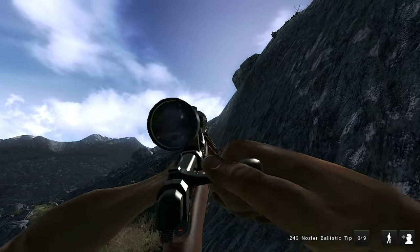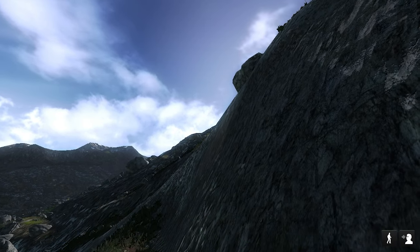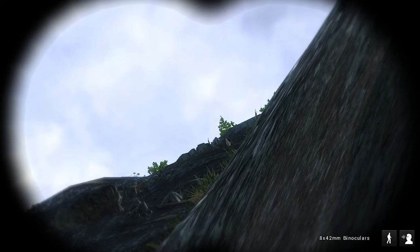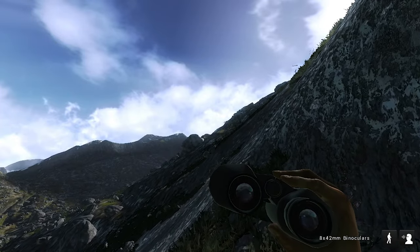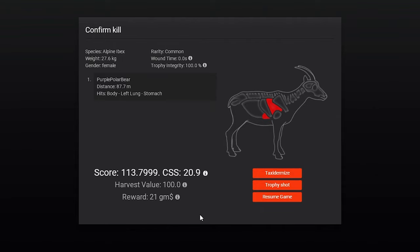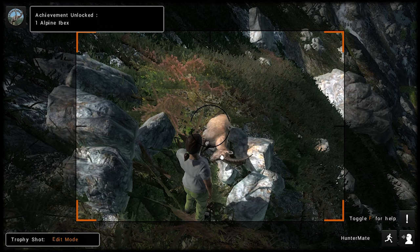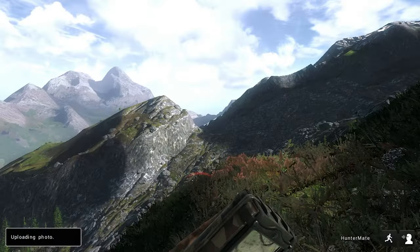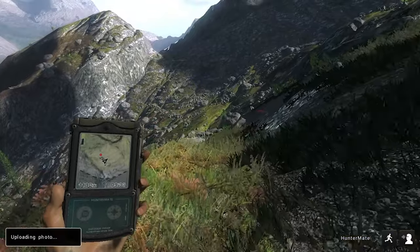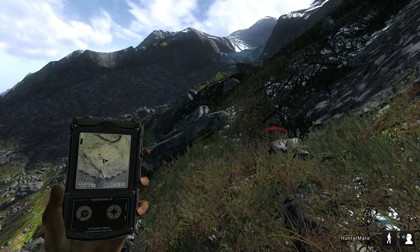I think that dropped her - or she's run off extremely quickly. I think I can see her horn sticking up in the air there, so I do think we are taking down our first Alpine Ibex. Her horn is sticking up and it's going to take a little bit of a climb to get up there, but we'll go claim her. I actually accidentally climbed straight past it, but that is our first Alpine Ibex - just a little female, 27.6 kilos with a score of 113. I'll try and get a trophy shot because it is my first Alpine Ibex, and even that looks pretty damn impressive. I'm so excited to see what a big male is going to look like. That'll be our first trophy shot for our first Alpine Ibex.